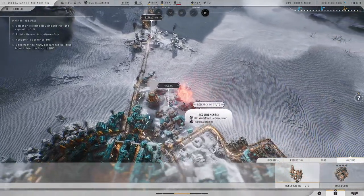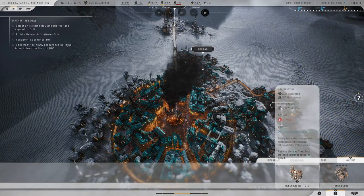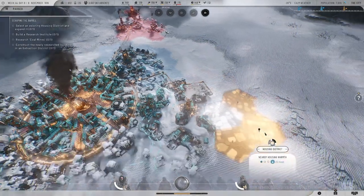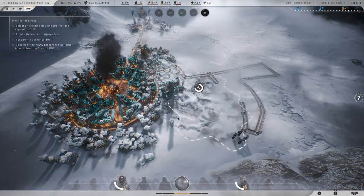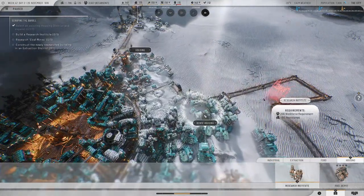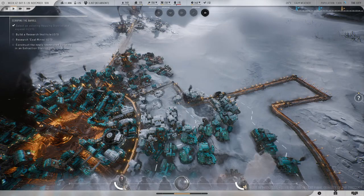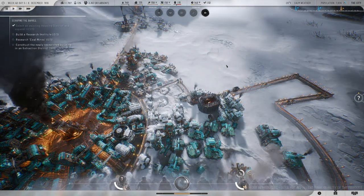Trust, stockpiling, expanding districts — where is research? 'Select an existing housing district and expand it.' Let me just follow what they're telling me to do — expand this way. Build a research institute — wow, the buildings are kind of cool. Now that I expanded it, I can set it down. It's either limiting me because it's trying to guide me through it, or that's a requirement. Research coal mines once that gets up and running. Construct a newly researched building in an extraction district.